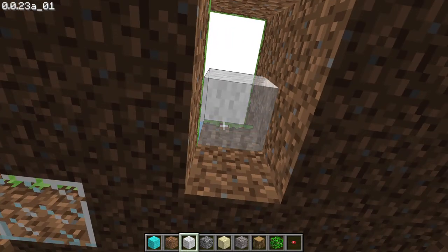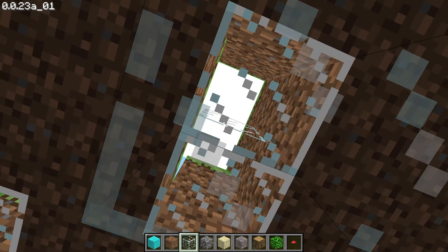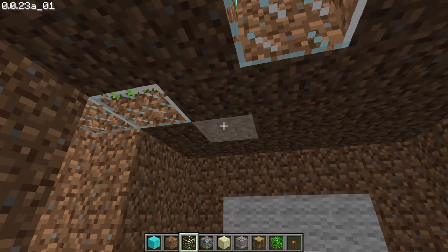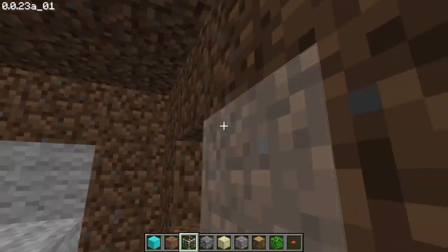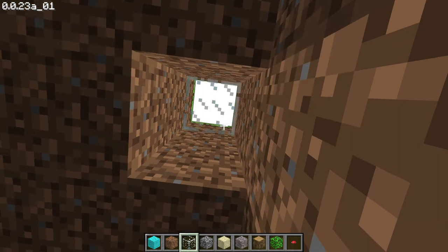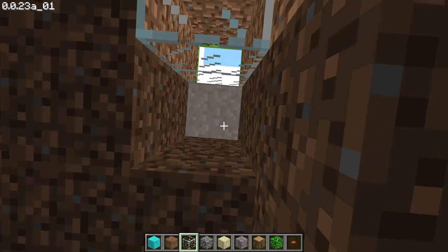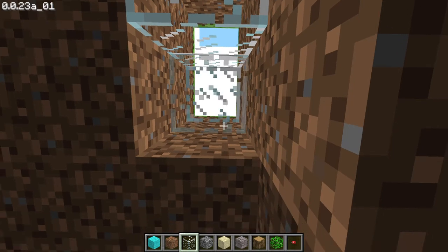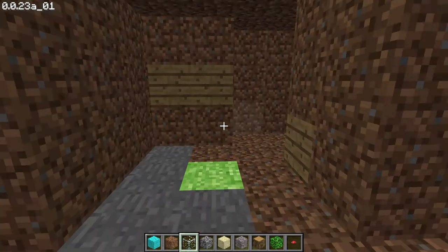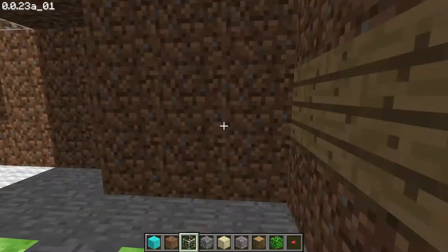Here too we will put some glass. I'll put it right up there — okay, it's suitable. I just want the light to come in here; otherwise it will be quite dark. It's quite luminous now — we don't need more. We are done with the bedroom.